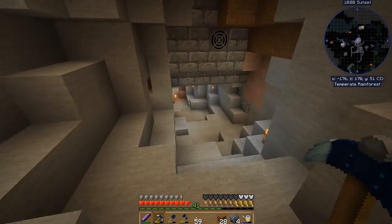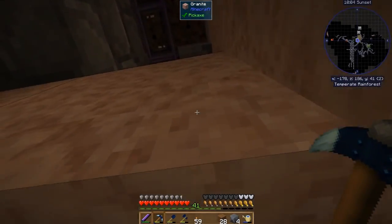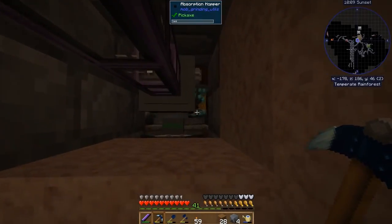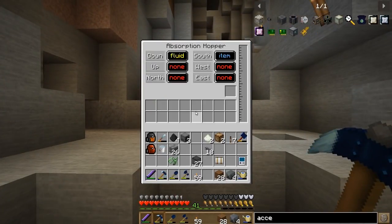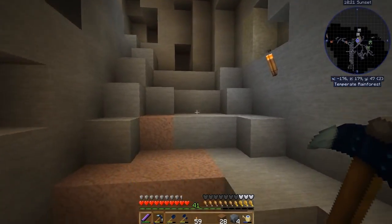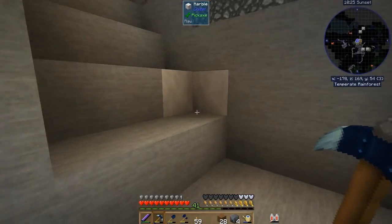We have a ton of items just sitting down, ready to be sucked into the system. Let's jump in here real quick and take a look at that absorption hopper — look at that thing go now. Ender Pearls coming in, items coming in like crazy. We need to get some storage now. Holy cow, things are working better than I anticipated even.